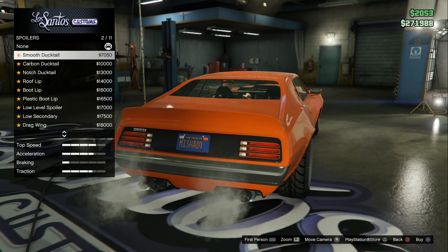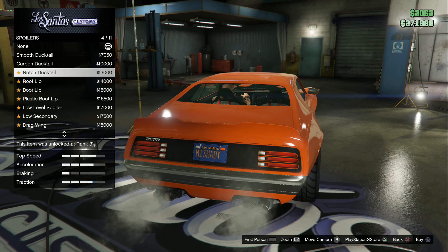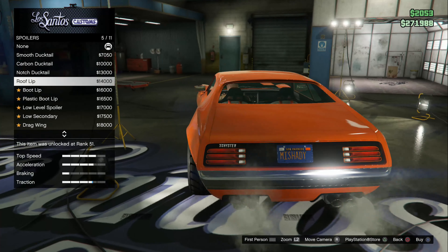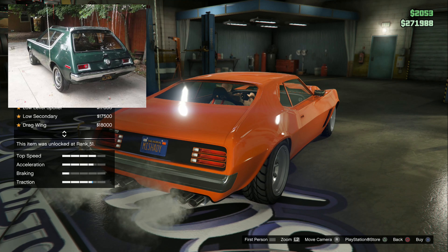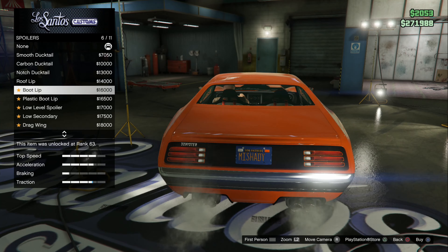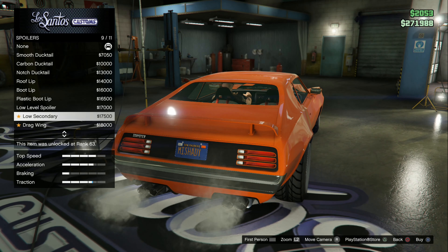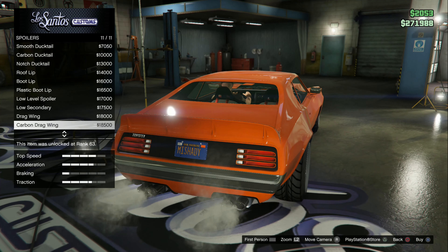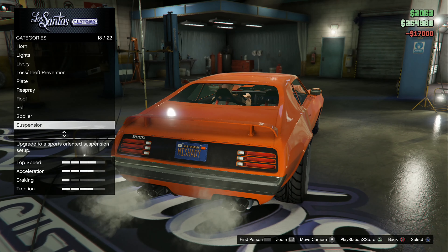Spoilers — okay, so it's just smooth. I would like a little bit of a lower one. None looks kind of odd — the back of that now looks like an AMC Gremlin, which I don't like. That doesn't look too bad. That is the normal spoiler that would be on them. Oh, you can get drag wings — I didn't even think about that. I'm gonna go with that one.